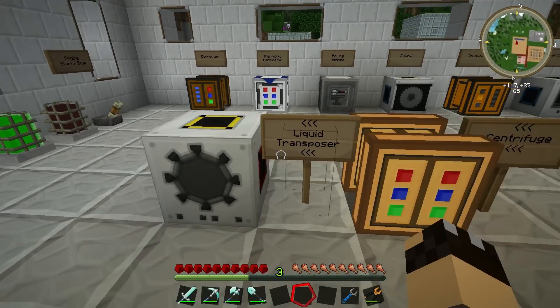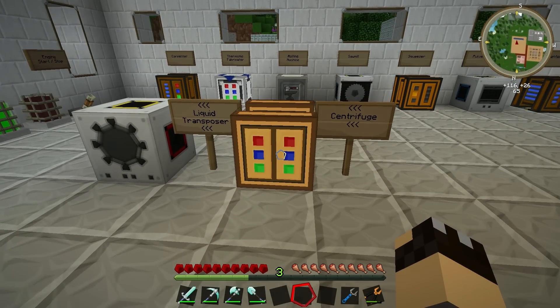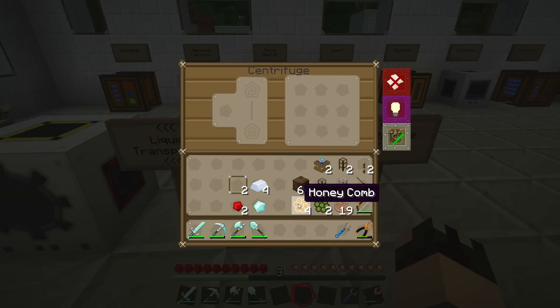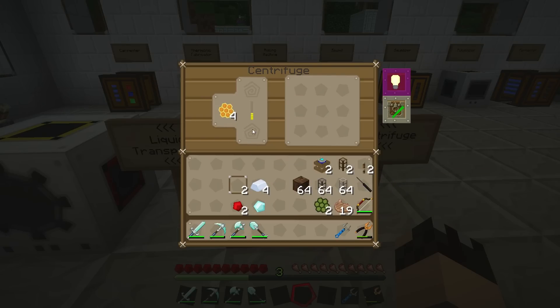In between this video and the last video I went out looking for some more beehives and found a few, so I already had two honeycomb and managed to get a couple more. As you can see, the centrifuge has one input slot, a progress bar, and nine output slots. I'm going to start by popping the honeycomb in there and, as you can see, it very quickly starts working towards its goal. As a result, we get honey drops and we also get beeswax.